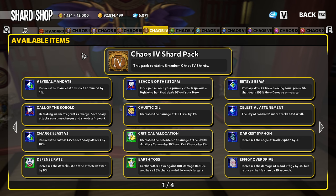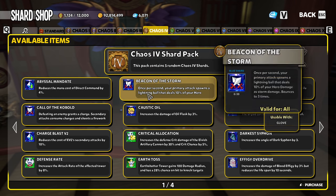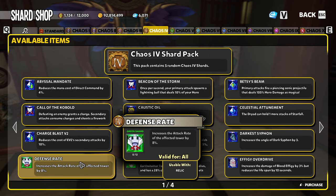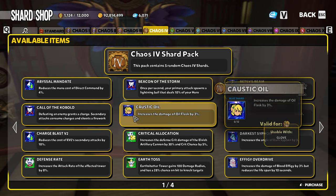So if something has a 1% chance to drop and you do it 100 times, that does not mean you're going to get that item, because it's a 1% chance every single time. In Chaos 4 with 45 total shards, there's a 2.22% chance of getting your Defense Rate shard. The most important hard truth to remember: there is a 98% chance you are not going to get it, and that number does not change. Every individual pull carries just over 2% to get the shard and just under 98% not to.